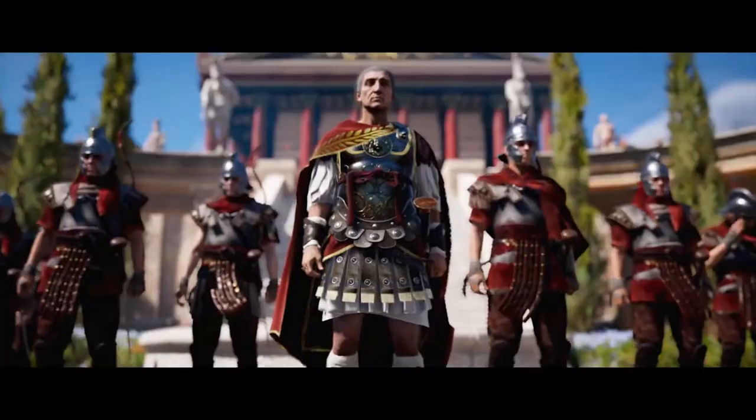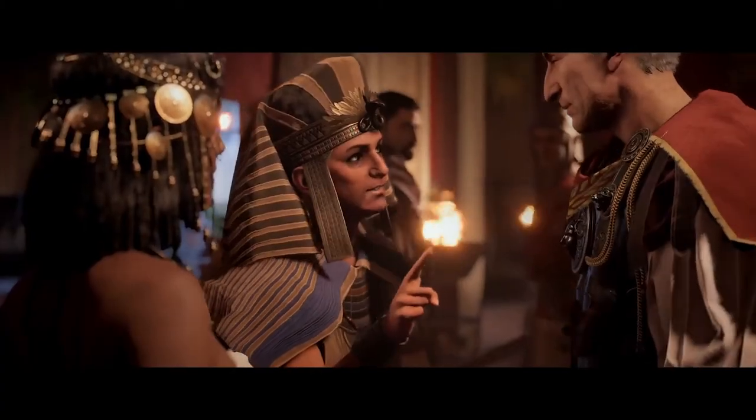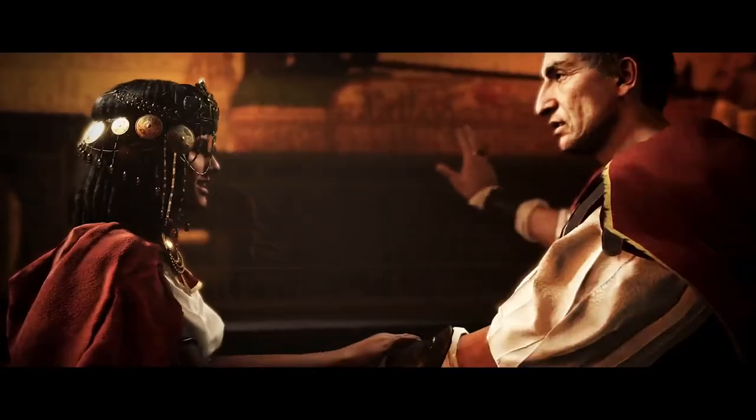Cleopatra would soon have a powerful ally of her own. Caesar shows up at some point, chasing after another Roman — Pompey. Pompey came to Egypt in order to be protected, thinking that they had an alliance, but Ptolemy, knowing that Caesar was coming, decided to assassinate Pompey as a gift to Caesar, which only infuriated Caesar — saying that yes, Pompey was his enemy, but he was also a Roman, and you cannot kill a Roman like that. And so this pushes him to ally with Cleopatra.